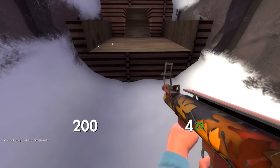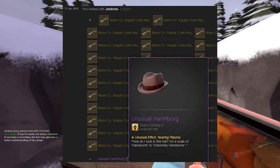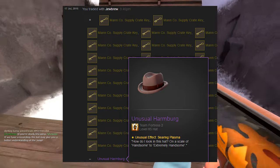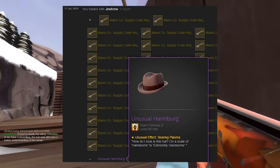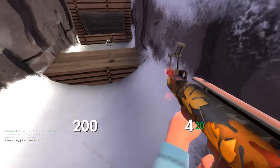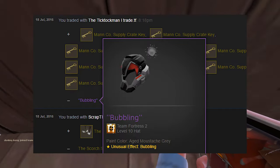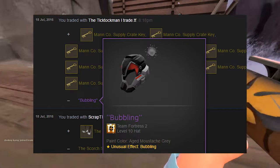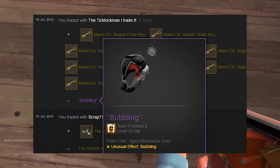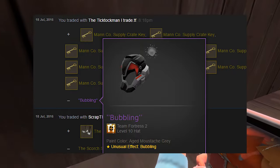Not long after, I sold my Searing Plasma Harmberg for 32 keys pure — it had been selling for around 35 in unusuals previously, so I took this instantly without any consideration. In the next trade, I sold the Bubbling Nano Balaclava — the one the buyer had added on top of his 92 keys for my Burning Thirst Blood — quickly for 10 keys on an unusual trade server.